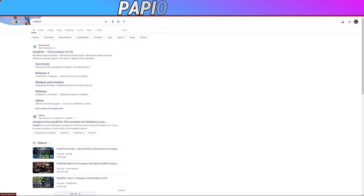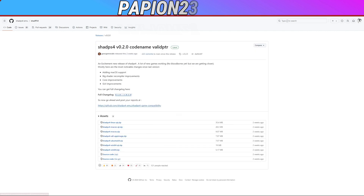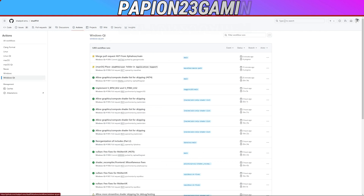We're gonna go to the GitHub page for ShopPS4. When you're in the GitHub, go ahead and open up where the releases are. In this releases page you can download a version, but version 2.0 doesn't work right now — block one basically doesn't work. So you gotta go to Actions, and when you're in Actions go to Windows Qt, and from there you can download the latest version.